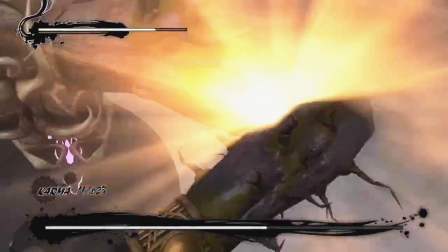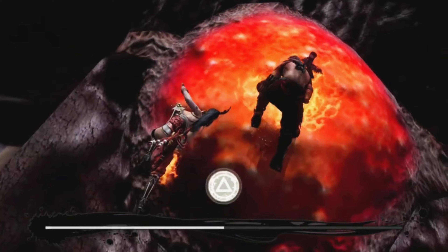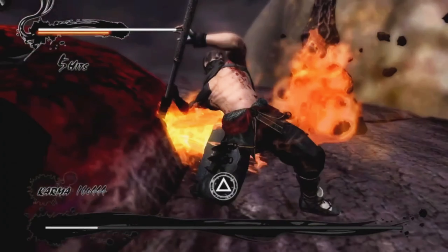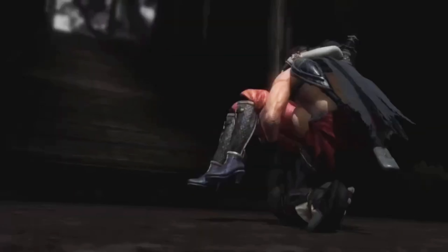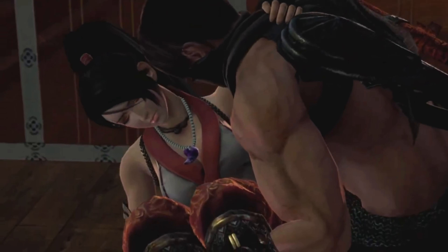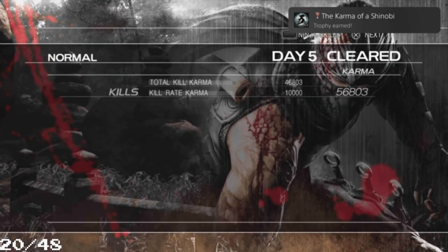She's not that hard - destroy the weak points, she explodes, cutting everything off. Last wave: slice her away, destroy her, and her light goes away. We jump down, catch Momiji and take her to someone who can help her. We get the trophy 'The Karma of a Shinobi' for clearing Day 5.